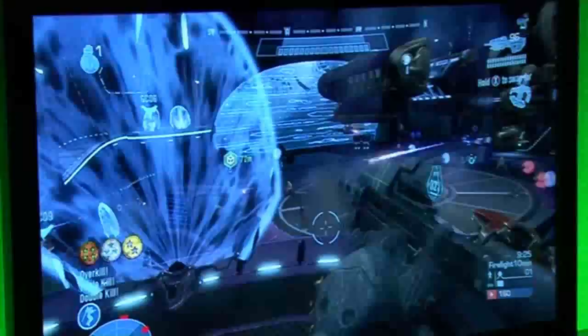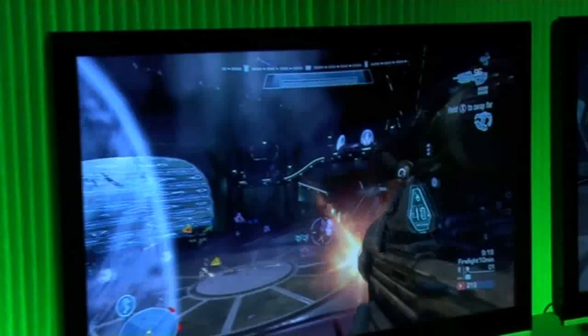What are you guys showing off? Well, we got Firefight playable today — that's our four-player cooperative game mode. We brought six maps with us, one of which is a brand-new debut for the play day here. It's called Corvette, and it's set inside the hangar bay of a large Covenant cruiser. We have multiple maps that are sort of Covenant ship-inspired.